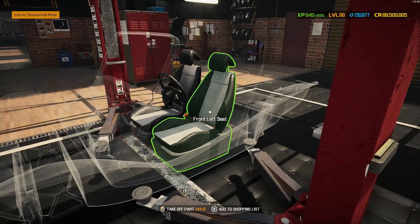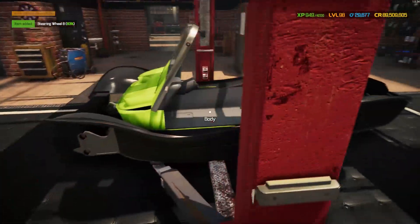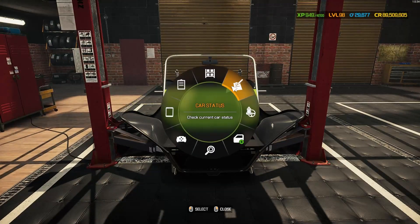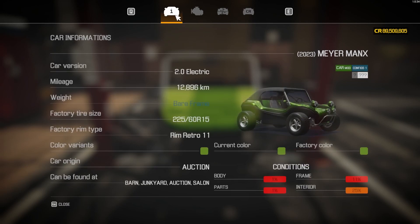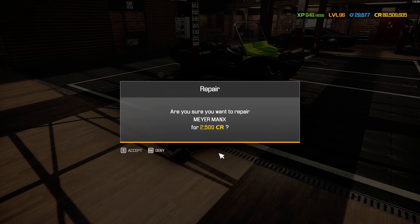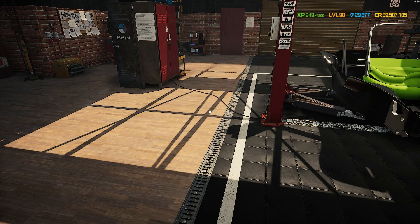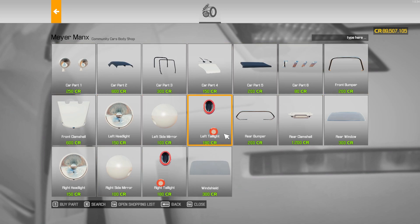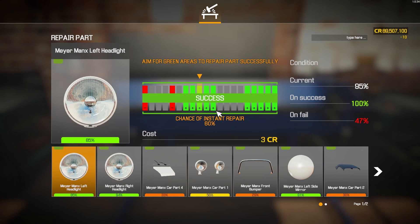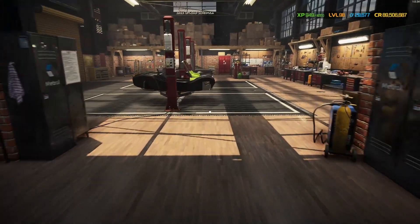I quite like these seats, so for now I'll put them back in and change them later if needed. The frame is at 11, and I'm going to go with the classic 1500-2500 weld estimate. Jumping into the body shop, I can see the available options. Getting as much repaired as possible at the repair table, then buying all the extra bits we need.